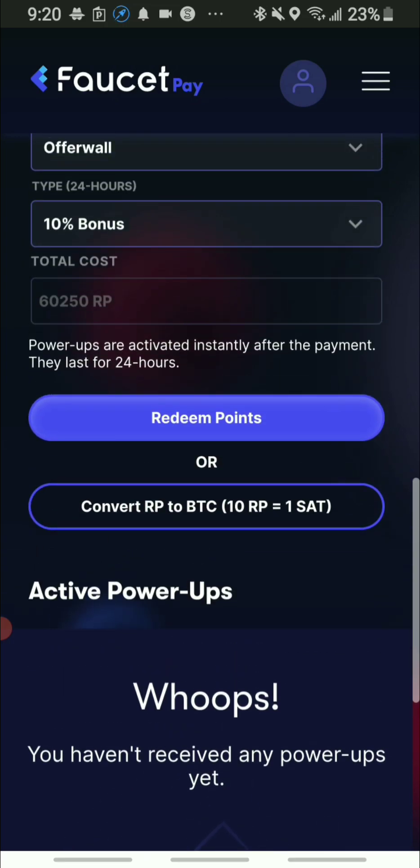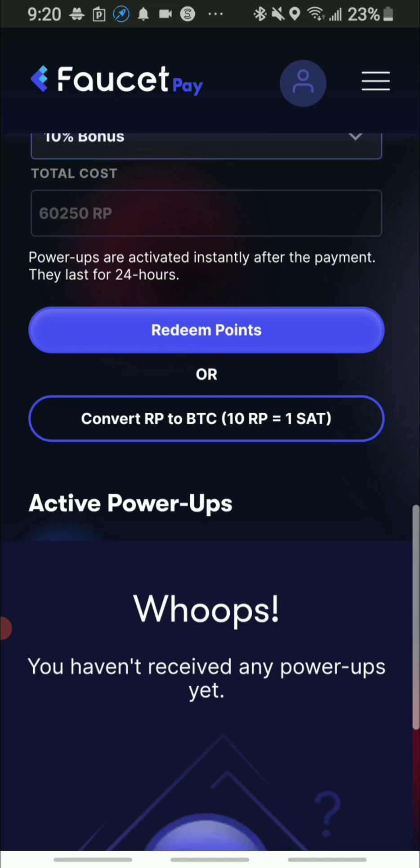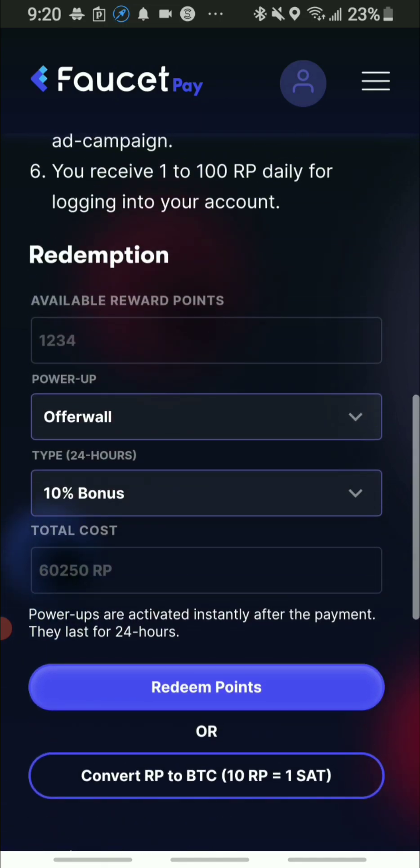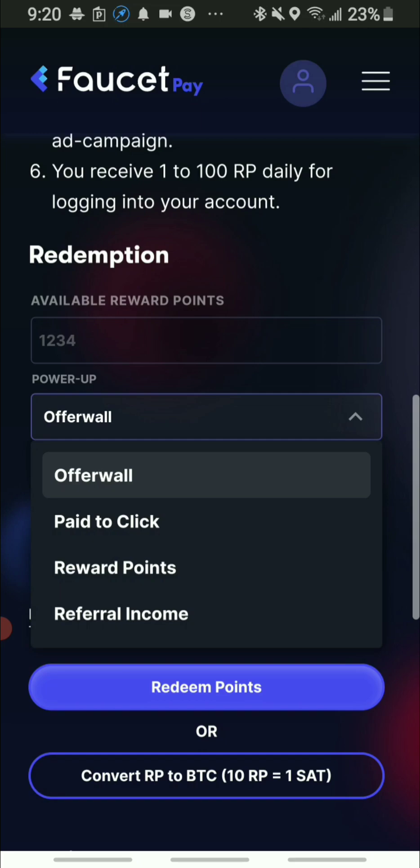You can see that 10 RP, which is the Satoshi, and the FaucetPay earnings, is equal to one Satoshi. And you guys know how many Satoshis it takes to get a Bitcoin, so this is a really small amount. Just keep that into consideration.